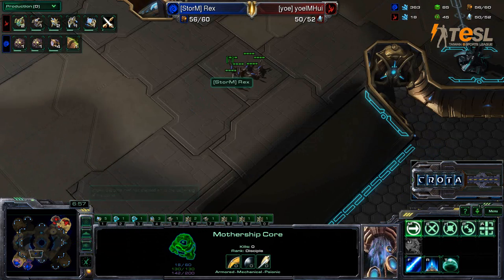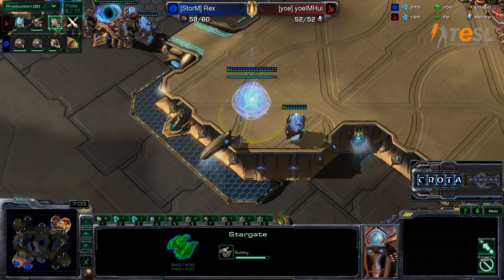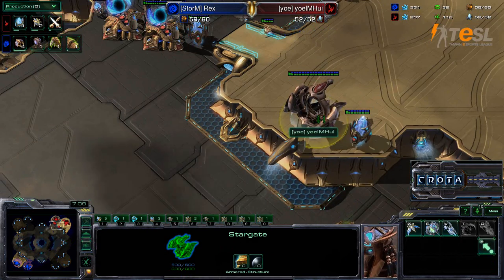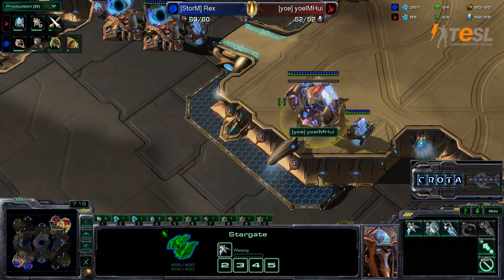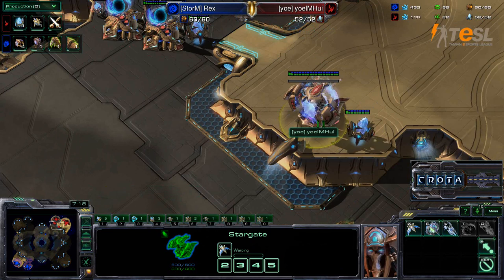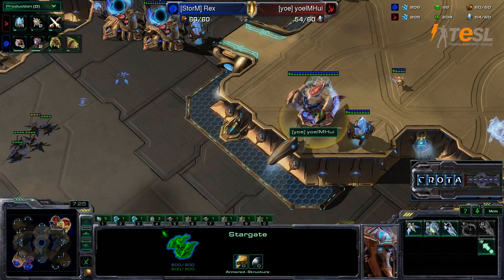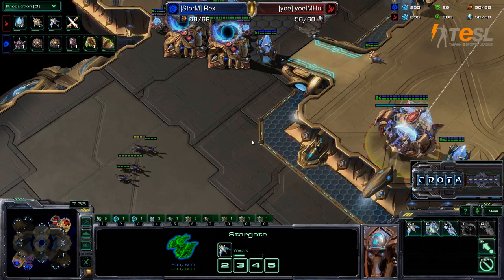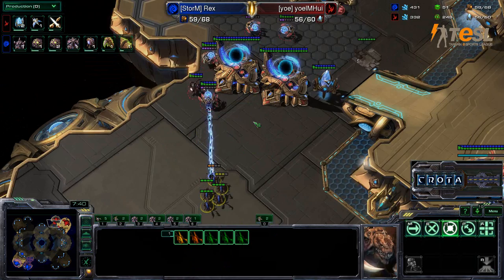Meanwhile, you can see there are Zerglings in position. We are now going into a Stargate for perhaps Oracles or Phoenixes — that is always important to note, as the Stargate is already in position. Let's see what that first unit will be. It will in fact be a Phoenix, but wasting a Chrono Boost even though the Pylon is not ready — a very, very big waste there — as that Phoenix will be significantly delayed. It's never good to be delayed ever so slightly.